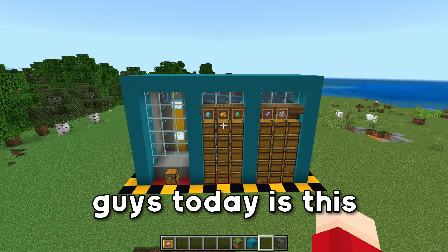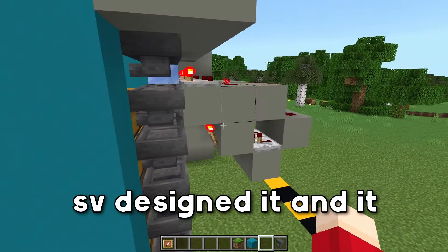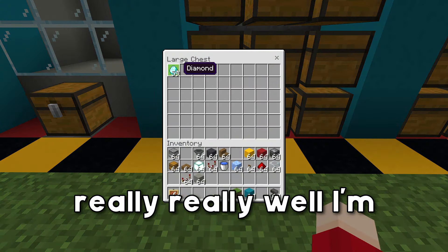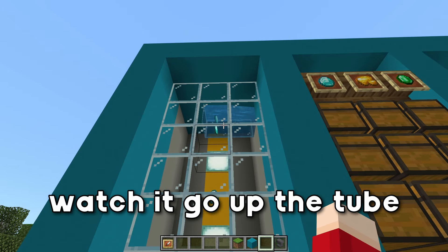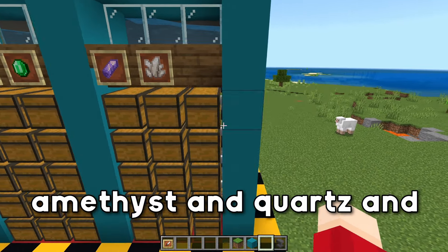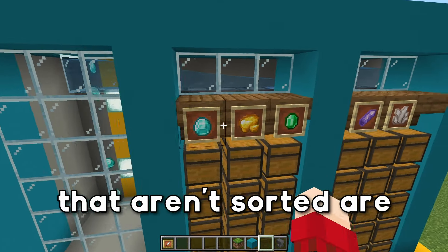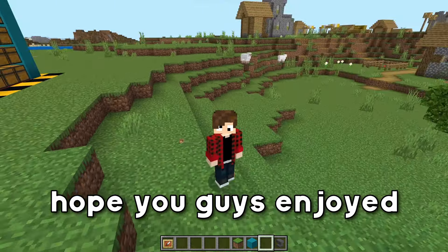The last thing I'm going to show you is this item sorter. This is a tried-and-true method — a very old design originally by ImpulseSV — and it still works to this day. If it's not broken, don't fix it. I'll take these diamonds, chuck them in this chest, and they're going to go up this item elevator. I personally like using glass here so you can watch it go up the tube. It's going to go into the diamond chest — we've got diamond, gold, emerald, amethyst, and quartz sorted. There's also a miscellaneous chest, which is very important: without it, any unsorted items will despawn. Everything will be linked in the description.